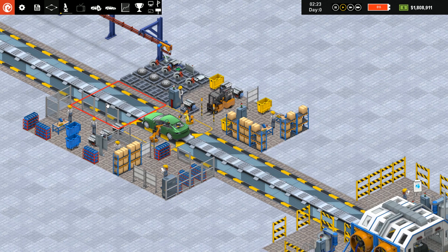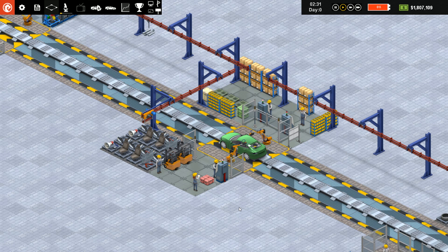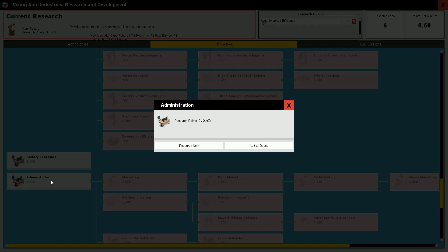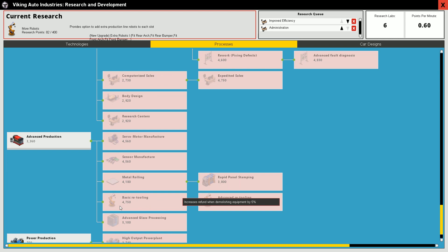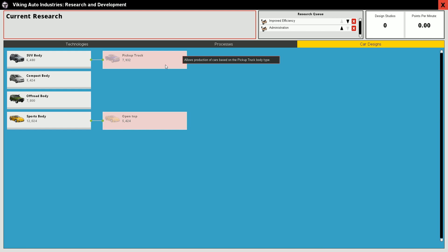That doesn't look like an engine going in — they need to work on that animation. I might get the attention of the developers. The developer has released a number of videos but he's hard to understand and doesn't take it slow enough for beginners, so you have to watch several times to pick something up. Here they're putting on accessories. Let me look at more research — improved efficiency I'd like to do next, and administration after that because I want to be able to do some marketing.